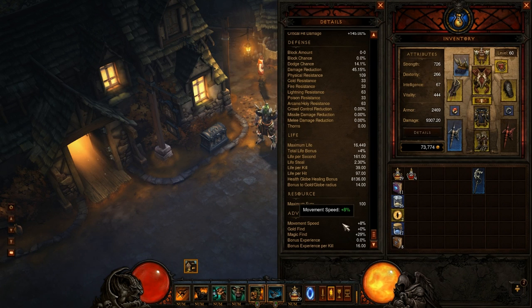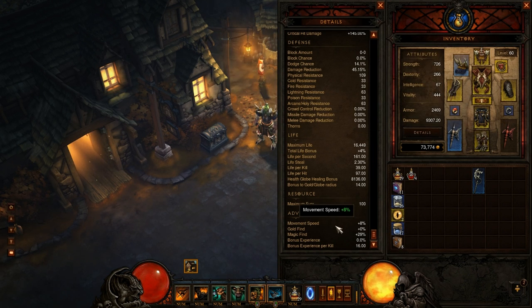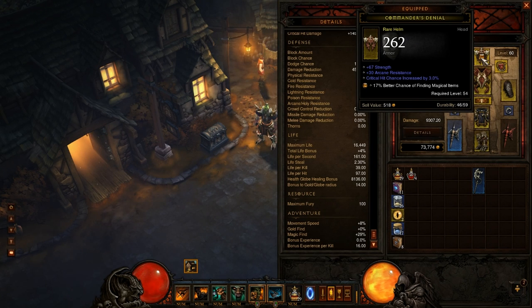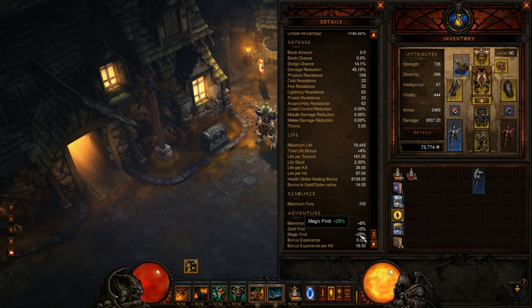Movement speed I wish was higher — my boots are only giving me 8%, so if you can get higher movement speed that's nice. Magic find I also have a deficiency in. Your main magic find is going to come from the Topaz you put in your helmet. You should have a Ruby in your helmet until you're level 60, and once you hit 60 put in that magic find Topaz — unless you're doing progression. Once you're doing Nephalem Valor, put in that magic find. It'll go up a lot once you get the stacks.